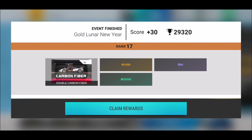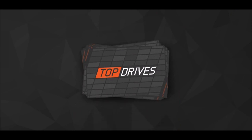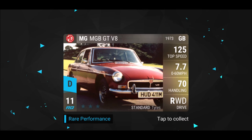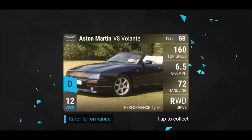In the beginning it'll start low, but here we go — double common fiber pack and 1,000 gold coins, ladies and gentlemen! So we could open another common fiber pack. Let's see: the first one of the day is MG — MGB, 160 top speed for 12 RQ points.